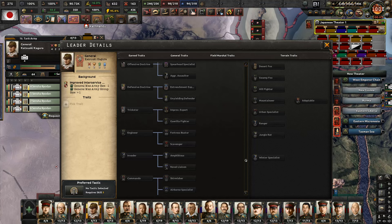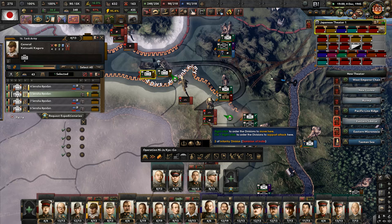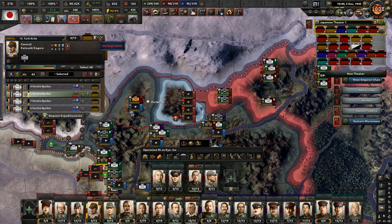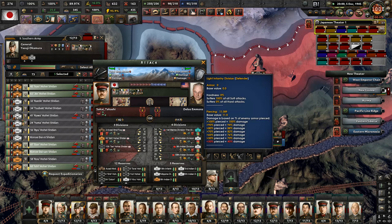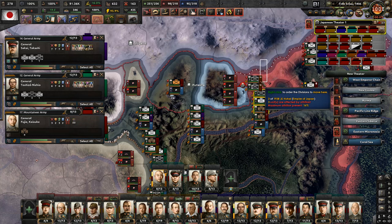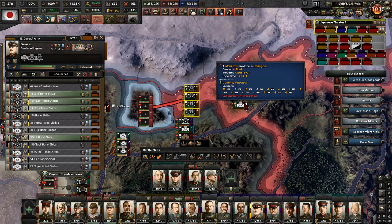Katsuaki Kagura gained experience - video of the 16th Tank Army but no new skill is available. Let's throw you into there - you can now eliminate these guys, which will take some time, or you can stop it and start it again as an elimination fight.